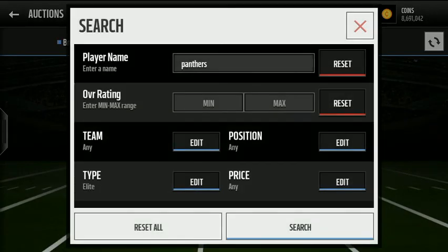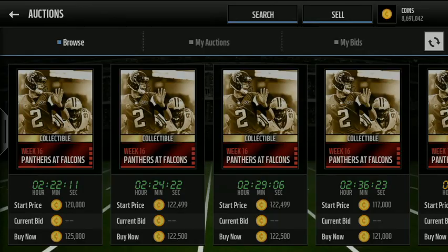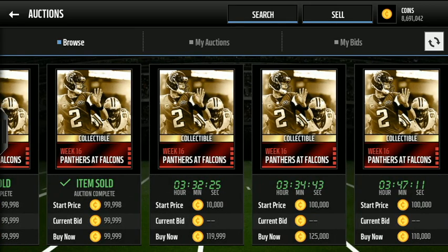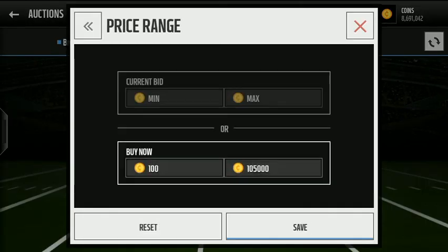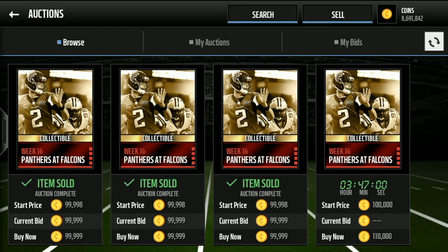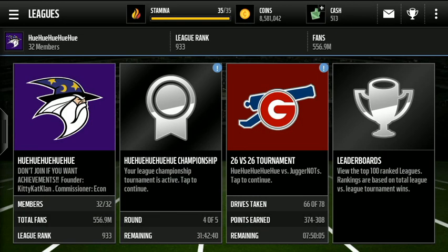I believe these go for a pretty hefty chunk of coins — looks to be about 110,000 coins. Pardon the phone ringing. We're gonna buy it for 110,000 coins in hopes that we do not get a Tyler Eifert, although I'm a Bengals fan, and we hope we do not get a John Coon.